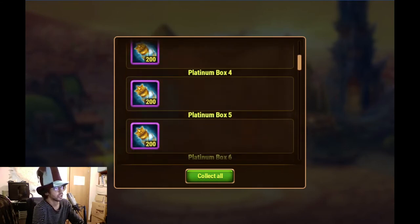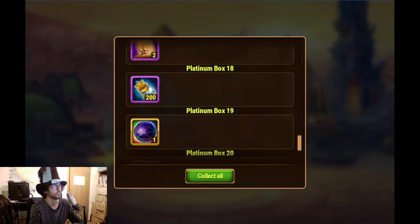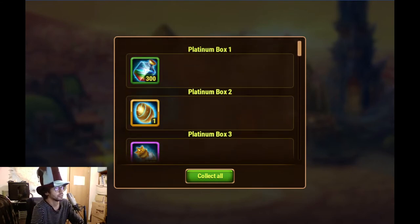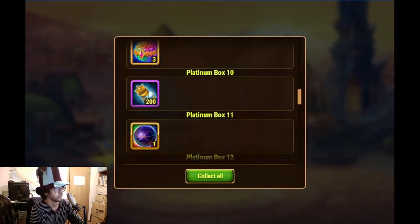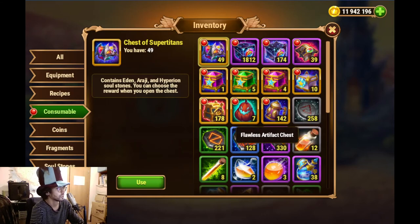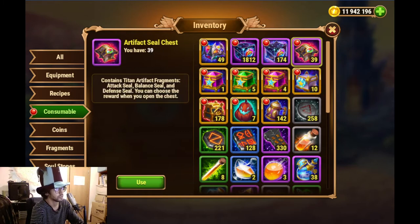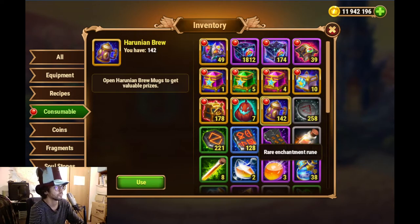I do this every day, stockpiling and opening every now and then, so I kind of forget what we get here - basically a little bit of everything: items, experience, summoning eggs for pets, keys for the artifacts, etc. These ones we'll keep for another time when the event finishes. Some boxes let you select which pets or heroes you want.